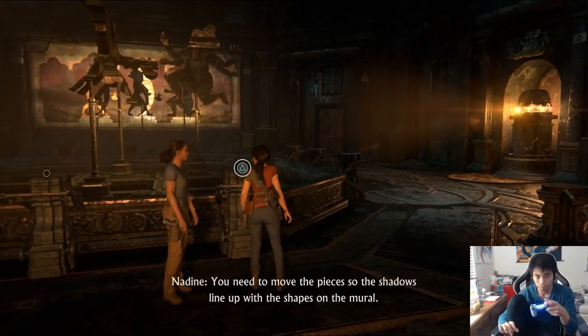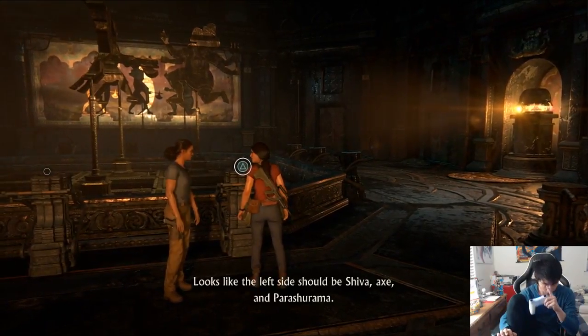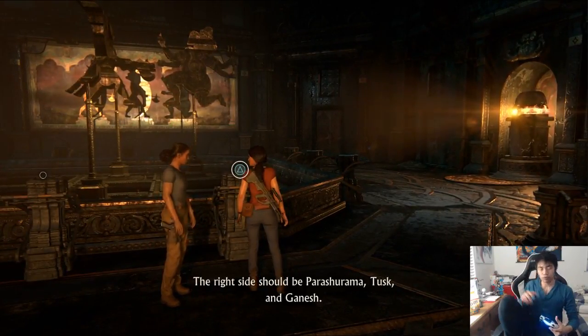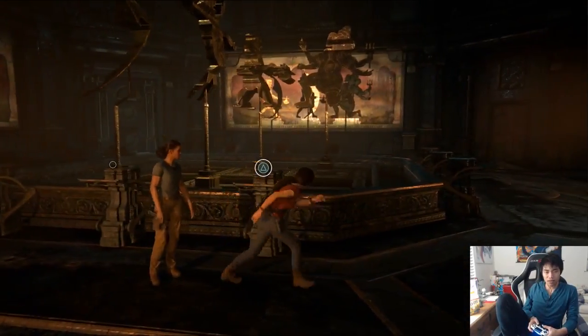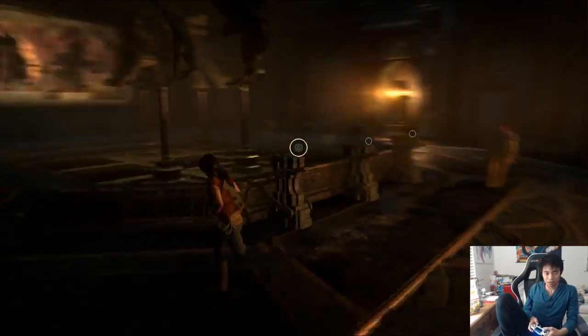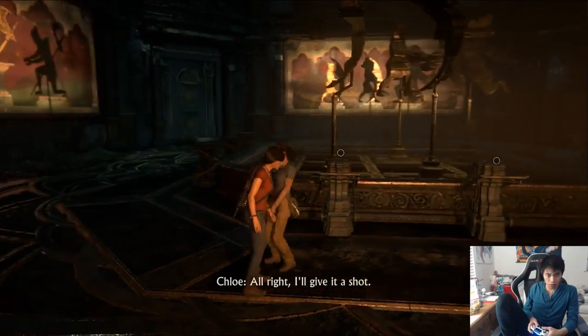You need to move the pieces so the shutters line up with the shapes on the mural. Looks like the left side should be Shiva, X, and Parasharama. The right side should be Parasharama, Tusk, and Ganesh. Got it. That did nothing. You're not helping. You should figure out which piece goes in the middle, then move the other pieces in the outer ring. Alright, I'll give it a shot.